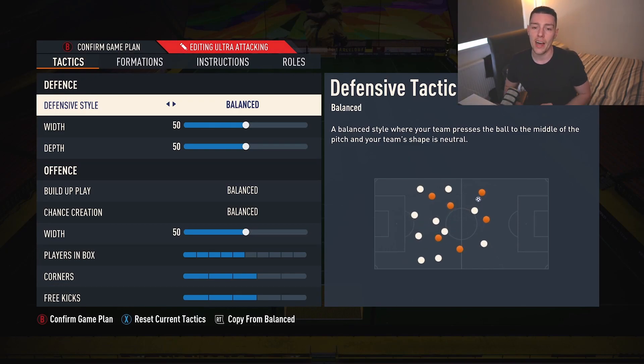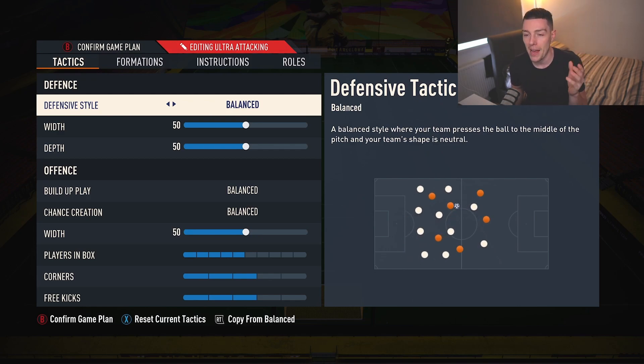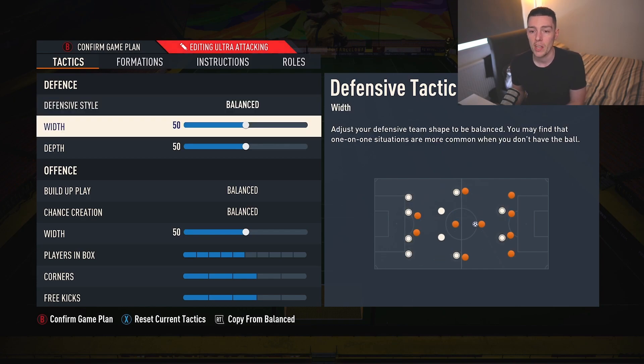Diving in with the defensive style — we leave it on Balance. I've tried pressing and it is pretty good. It defends in a 4-4-2 as well, so we'll get into that in a bit. We leave it on Balance for the most part because your stamina gets smoked if you don't, and your players seem to be away from where you want them on the pitch. The width we knock down to 40 — I have tried 35, but 40 is amazing.